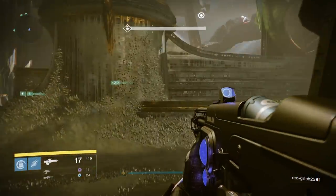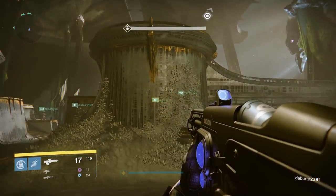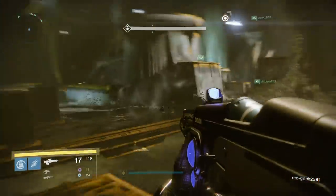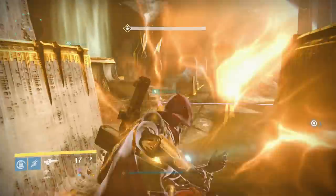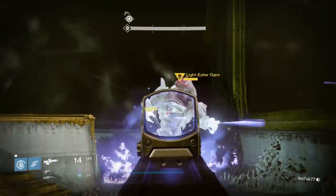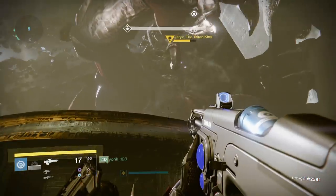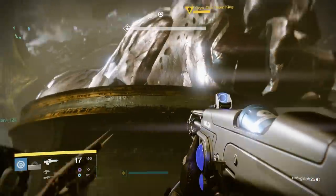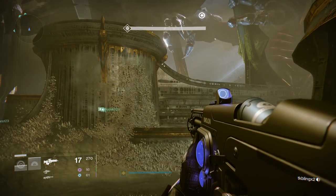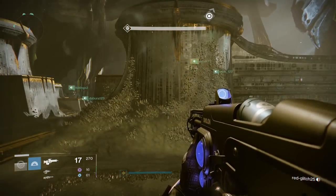Oryx will then go to one of the platforms at the very front of the room — it can be random, but it will be one of the two at the front. This is where the runner starts their run. Oryx will slam his fist onto the platform, and the runner will jump on first — this is very important because whoever jumps on first is the one that gets torn between dimensions and needs to go get that orb. The runner jumps on first, followed by that platform's owner, then everyone else jumps on their platform in a counterclockwise direction. Callouts are really important here — saying your name so the other team members know when it's their turn to jump on.